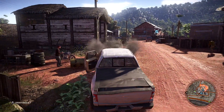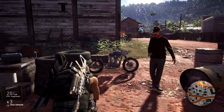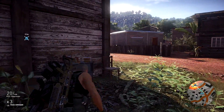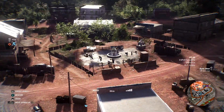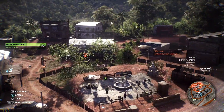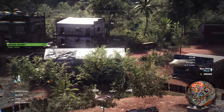I approached this via the road from the northwest and stopped to surveil the village with my drone. It was the middle of the day and this showed there were about 20 sicarios in and around the buildings in the village. Although the accessory case is in the middle of the village, it's at the edge of the cartel presence. At night I expect you could sneak in and pick this up, but I tried to take out the sniper on the balcony, my cover was blown and I ended up just going in full steam and killing everyone. I recommend a little more caution.